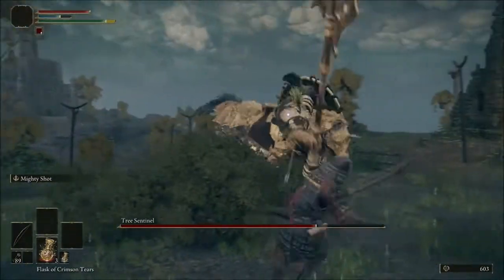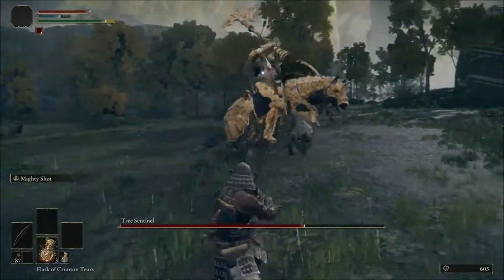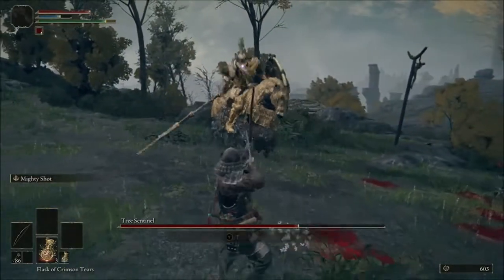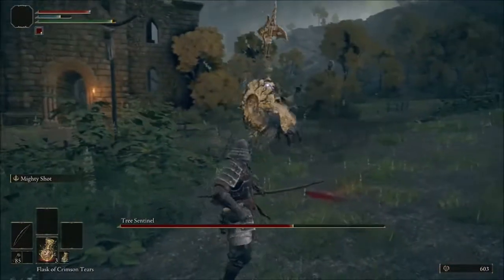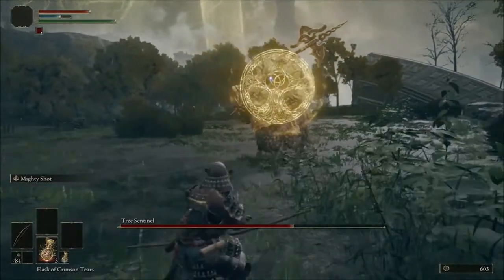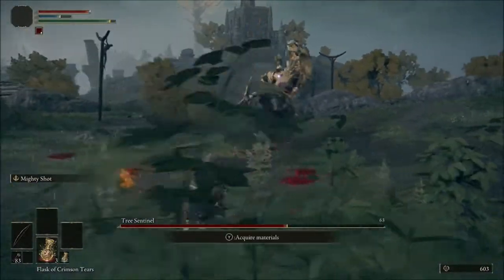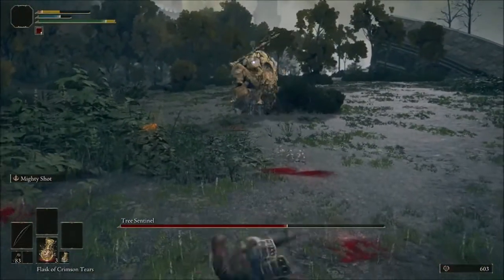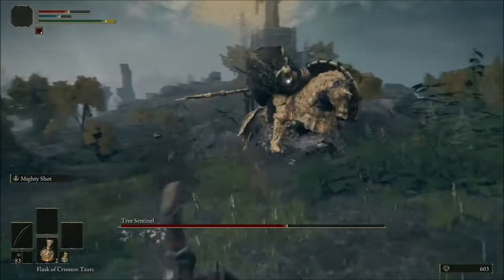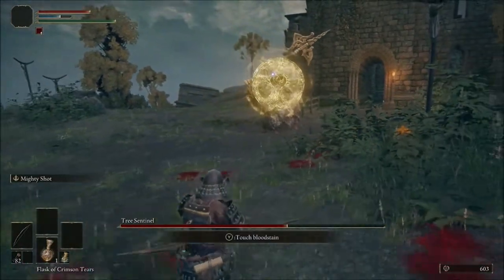The only mechanics you really have to worry about is that whenever he gets down to about half health, he does change up his moveset a little bit to include a lot more shield bashing. The only thing notable about those is that they have a bit of a varied life, which you'll see. Aside from that, the fight is relatively straightforward. His charge attack does do a considerable amount of damage, but he does leave lengthy windows for you to heal. He very rarely does a two-hit combo against you, especially if you're a grounded opponent.